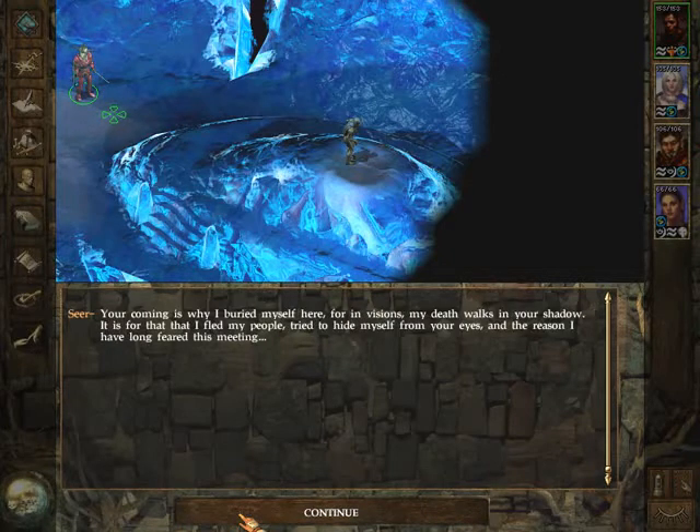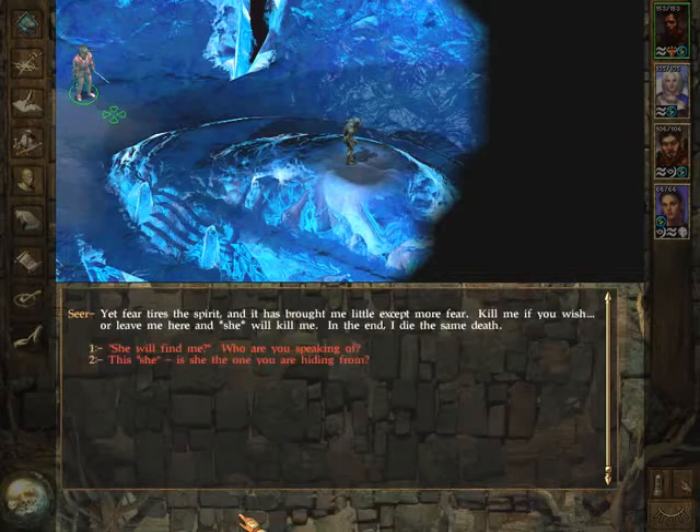Your coming is why I buried myself here — for in visions, my death walks in your shadow. It is for that that I fled my people, tried to hide myself from your eyes, and the reason I have long feared this meeting. Yet fear tires the spirit and it has brought me little except more fear. Kill me if you wish, or leave me here and she will kill me. In the end, I die the same death.